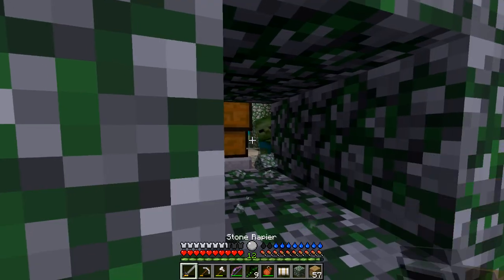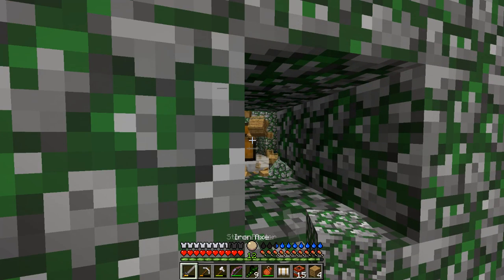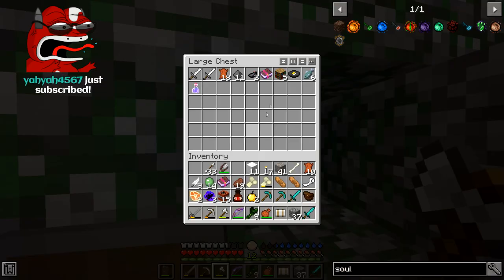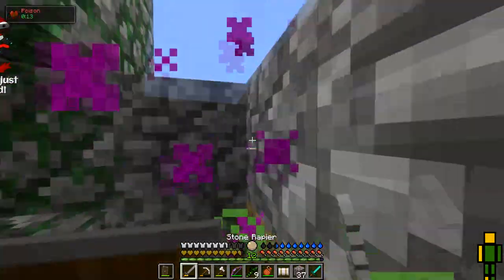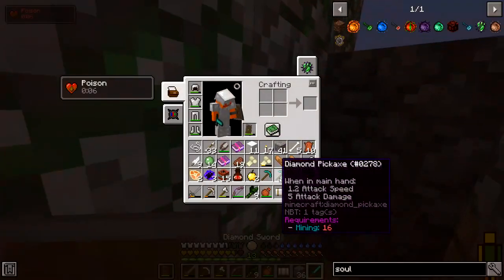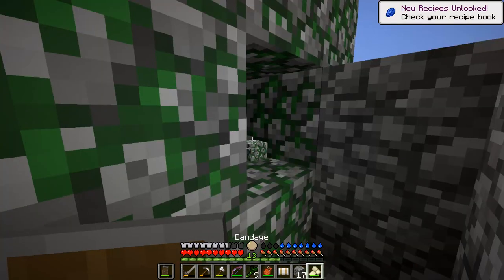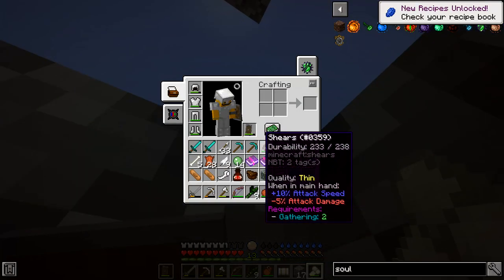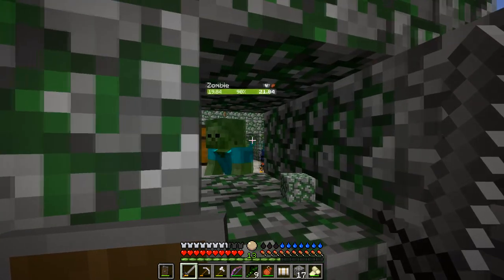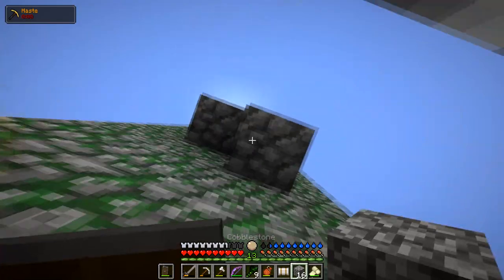Oh my god, the loot is getting kind of crazy! I don't have enough inventory space for this stuff — I'll read it in a second, I'm concentrating. Miner's ring — that's always an item I see in mod packs but never get. Watch this — boom! Look at the speed. Have you ever seen a Minecrafter move that fast? Miner's ring makes us mine faster.